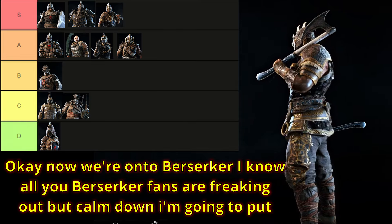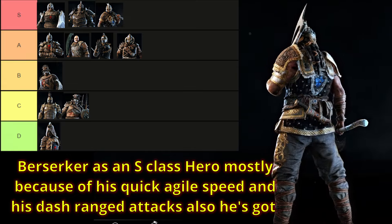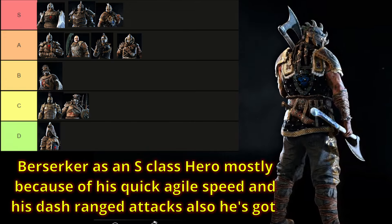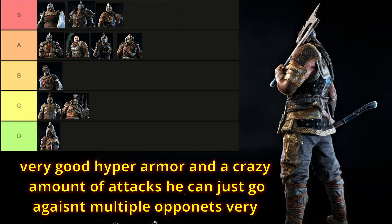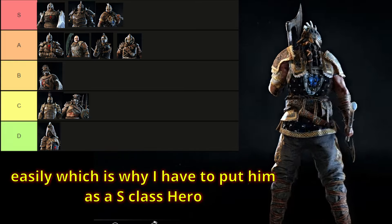Now we're on to Berserker. I know all you Berserker fans are freaking out, but calm down. I'm going to put Berserker as an S class hero, mostly because of his quick, agile speed and his dash range attacks. He's got very good hyper armor and a crazy amount of attacks. He can go against multiple opponents very easily, which is why I have to put him as an S class hero.